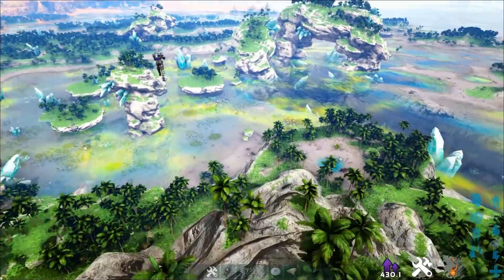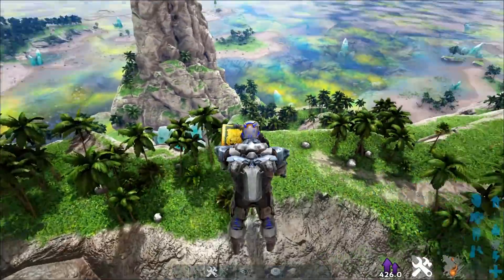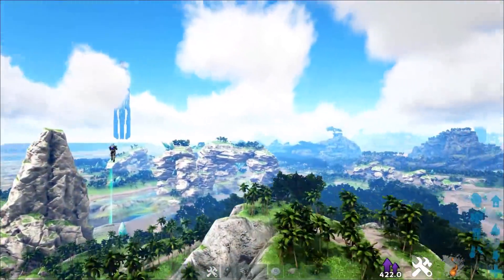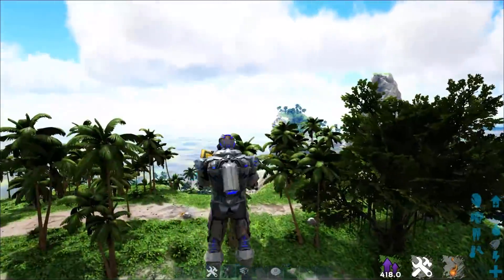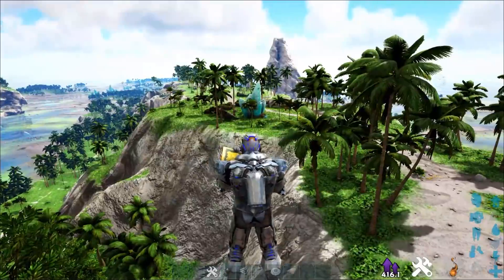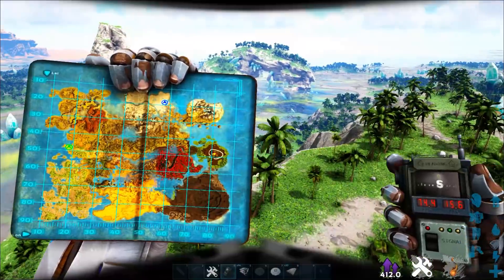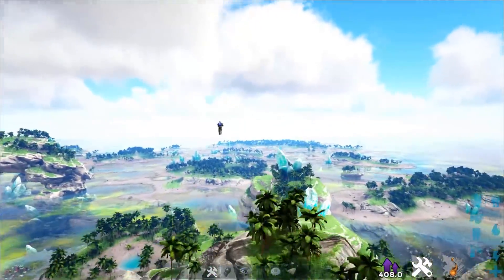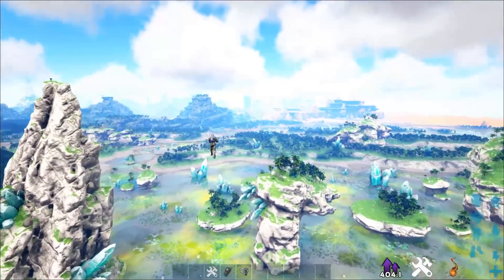There are a couple of gigantic tribe spots, like this right here — the top of a mountain. There is only one way up and that's from this side, with a little pathway up. You can technically get up these walls with a giga if you try. This is a huge alpha spot at 74.4, 15.6. This will probably be taken by alphas because you can really spread your turret coverage out there.